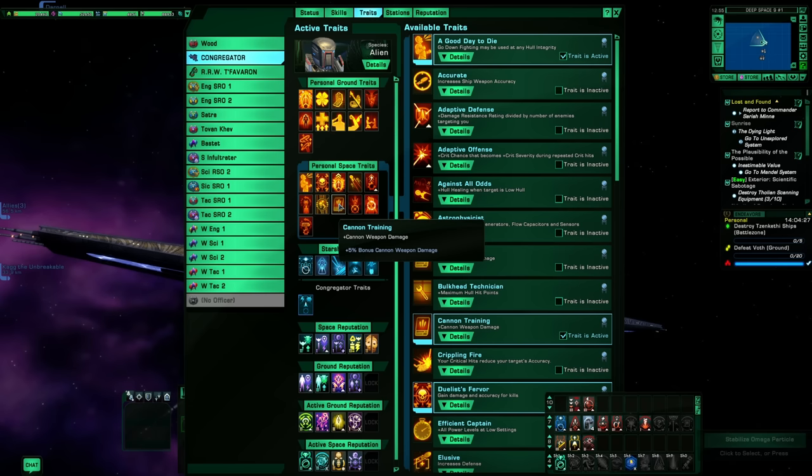Cannon Training is here to boost the front cannons a little extra. Terran Targeting System is also in my top five — it's a plus 15% critical severity passive with really no downside. It says it reduces your speed by 10% for 5 seconds but I've never noticed it in my entire life of playing with this on. You're basically getting a free 15% crit severity boost. It's an exchange item that varies in price, so just keep an eye out for it.